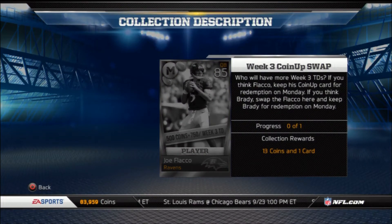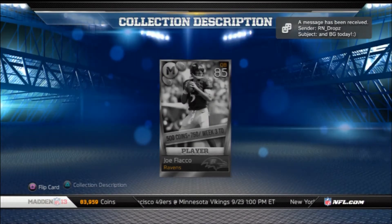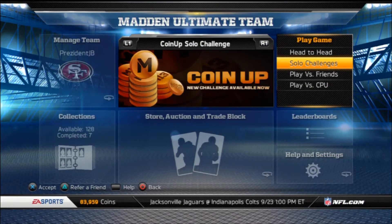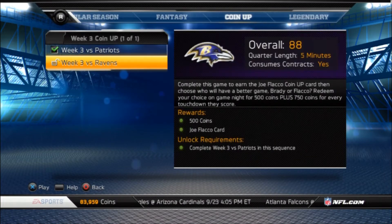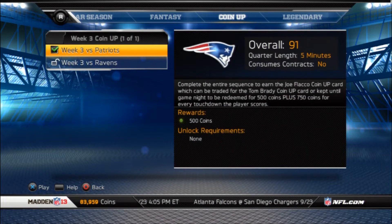This week it's a little bit different — it's going to be quarterbacks involved, so you can decide whether you think Joe Flacco or Tom Brady is going to have the better game. You can then decide whether you want to complete the week 3 coin up swap collection based off that. EA has found a consistent method of using the Sunday Night Football game each week, which keeps it very consistent so we kind of know what to expect.